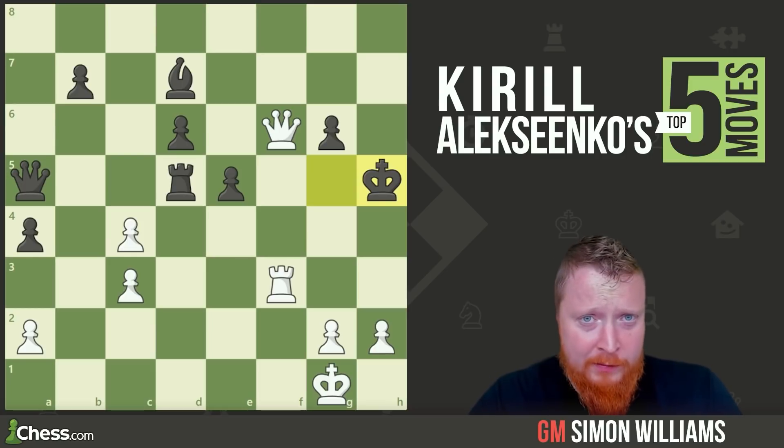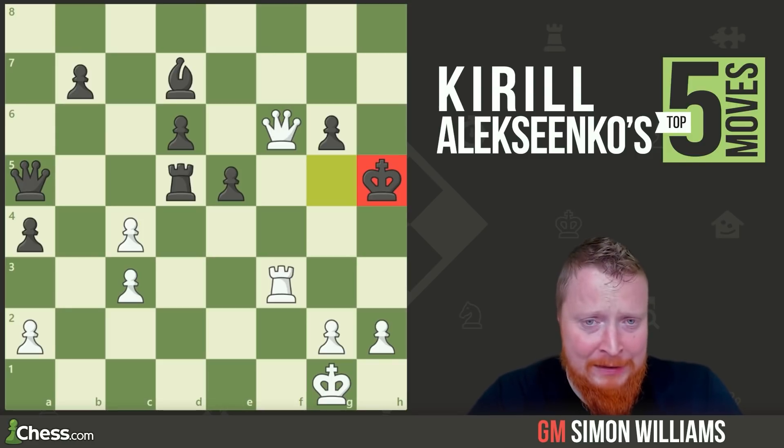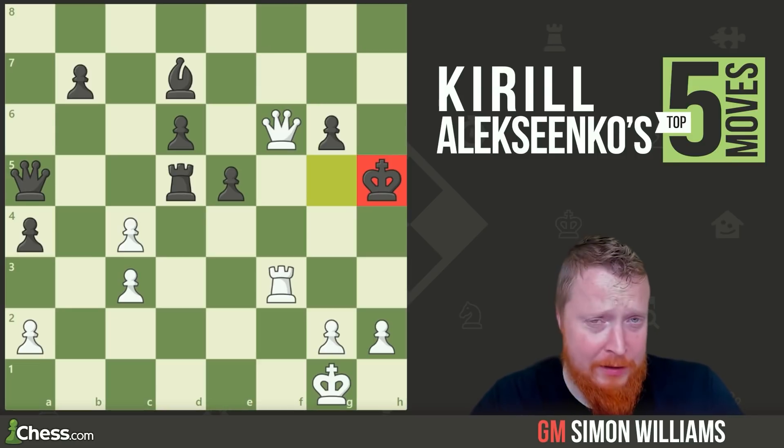This first example is a nice example of hunting down a dead king. The dead king is over here, stranded in no man's land. It can't survive with all the bullets flying around its head. But we still need to finish it off — it can wriggle out if we don't play accurately. So what is the best way to force checkmate here, and the way Alex Senko played it?